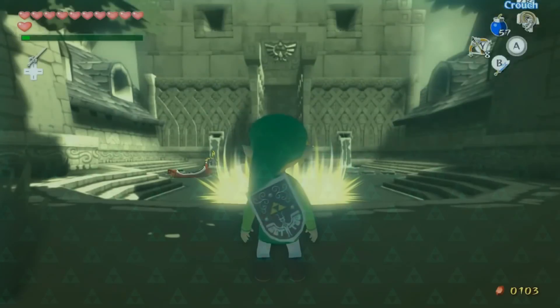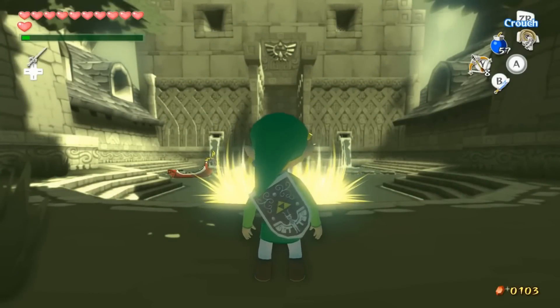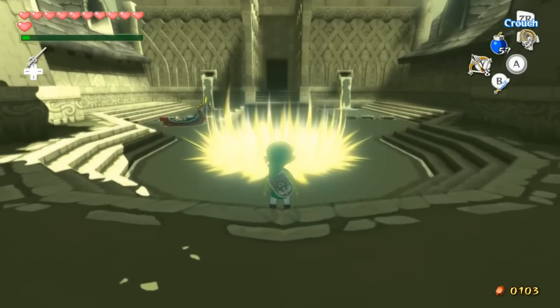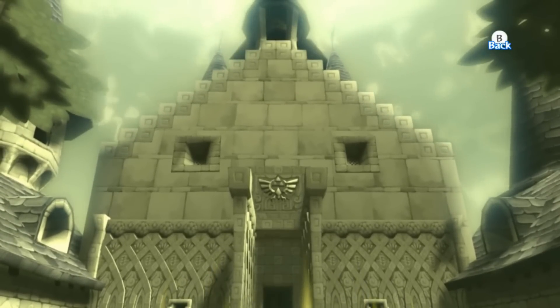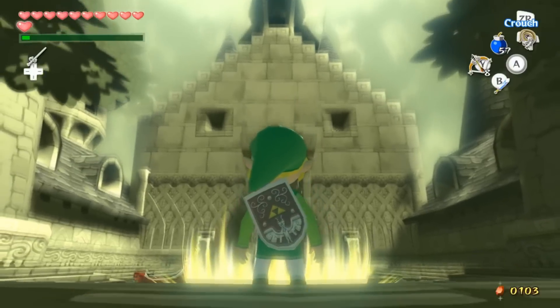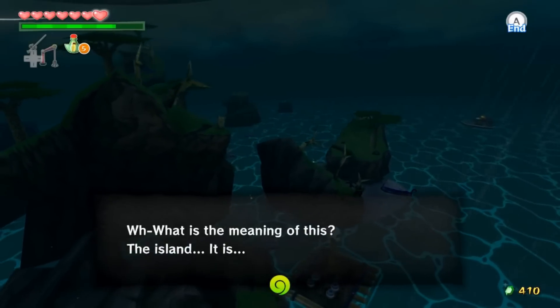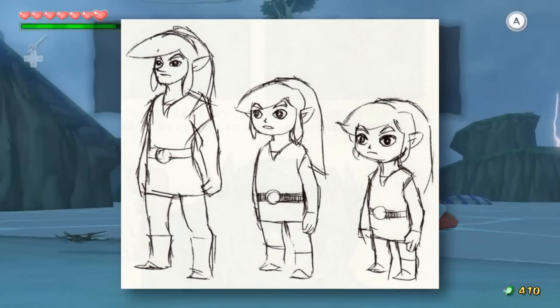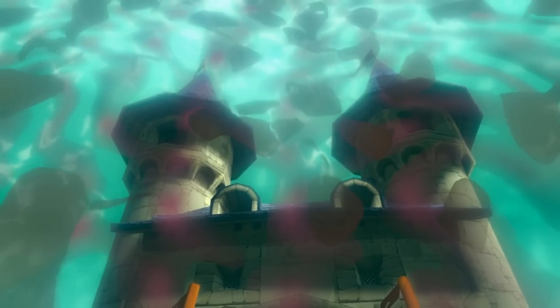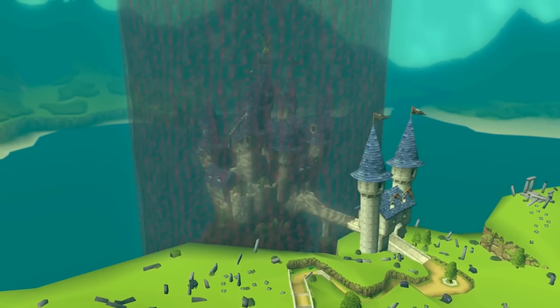Number five: Wind Waker's Sunken Hyrule. I know what you're thinking — they didn't cut this out, you can go to Hyrule below the Great Sea. Yeah, not quite like planned. The Wind Waker has a ton of awesome cut content, such as the scrapped dungeons like Great Fish Isle's Water Dungeon, or a feature that let Link age subtly as the game progressed. But in my opinion, the most game-changing idea that never made it into the final product was the ability to freely travel between two overworlds: the Great Sea and Hyrule below.